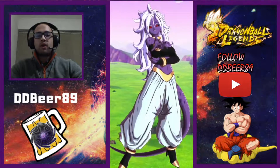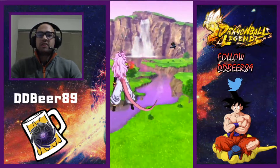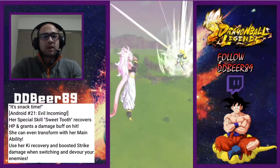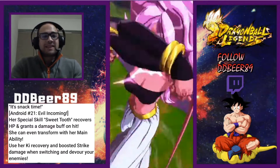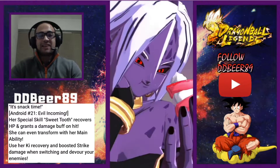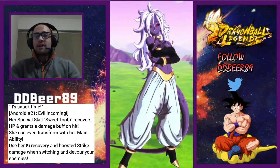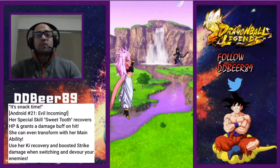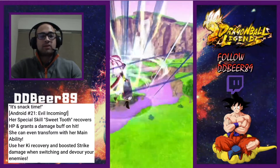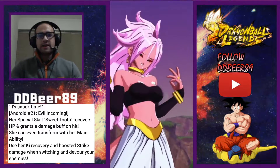We're going to read what they've put about her. It says 'It's snack time' — Android 21 Evil incoming. Her special skill 'Sweet Tooth' recovers HP and grants a damage buff on hit, so she's going to be a regen character. She can even transform into her Majin form — that's going to be her green card. Then it says to use her HP recovery to boost strike damage when switching, and devour your enemy, which is probably her special attack.